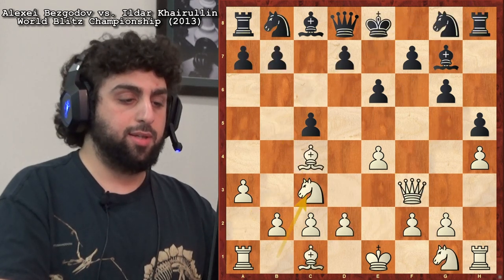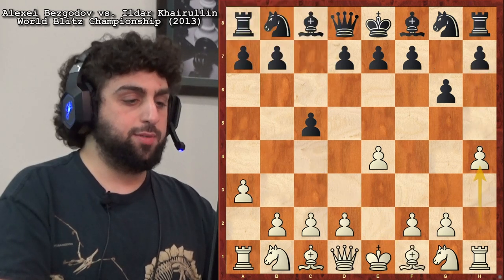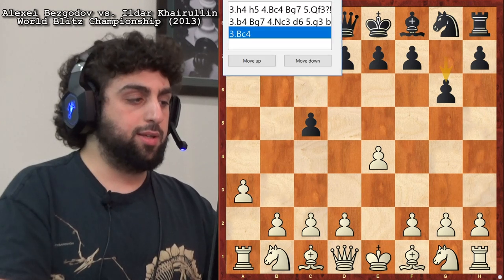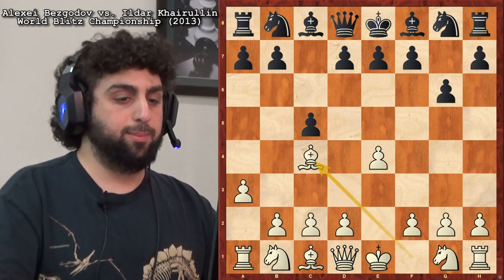Let's see what else he did. That's it for h4 and b4. So let's go on to Bishop c4, which is what he played against Harulin.